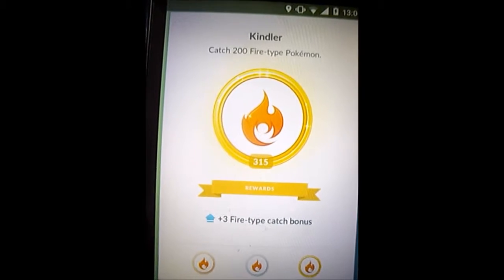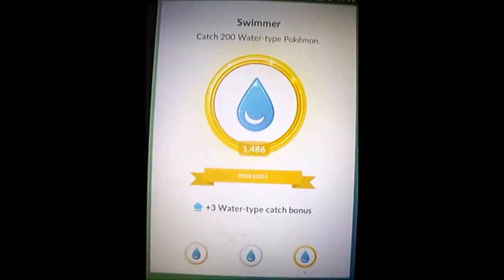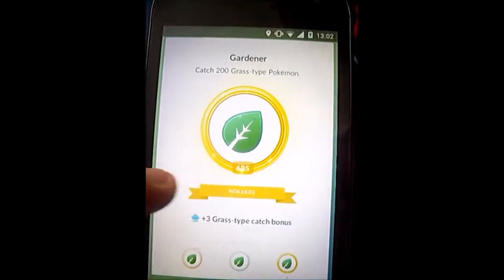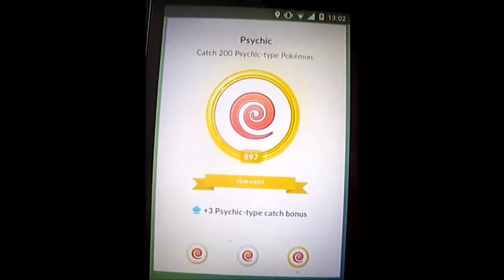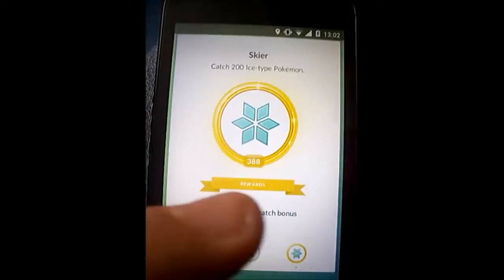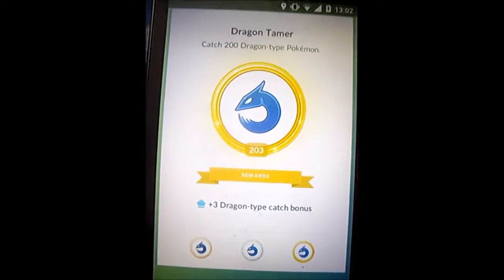200 steel types. 200 fire types. More than 200 water types. 200 grass types. 200 electric types. 200 psychic types. 200 ice types.